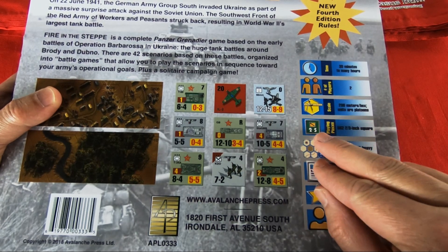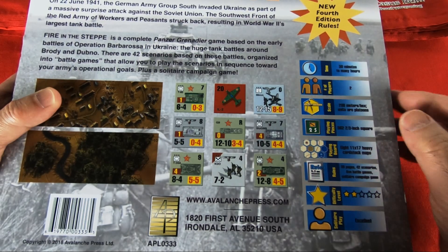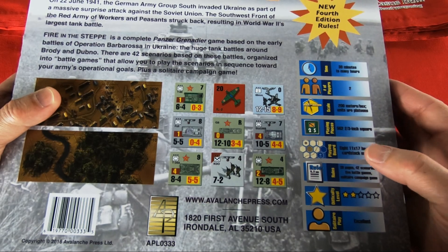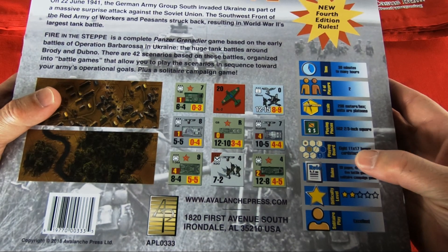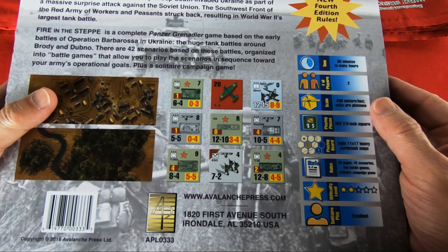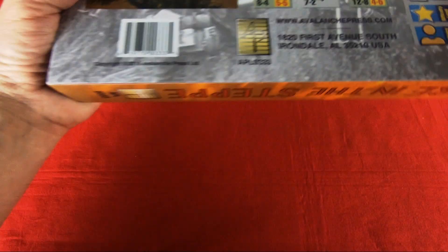The scale is 200 meters, with units divided into platoons. We find 8 heavy cardstock maps — not mounted. The rules manual is made up of 30 pages. We find 5 battle games and also the chance to play a solitaire campaign game. The difficulty level is only 2 stars, so it's a game of low complexity, and the solitaire play is rated as excellent by the publisher. Let's open the game.